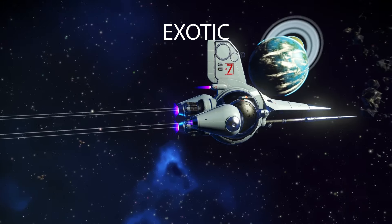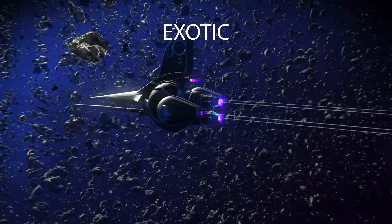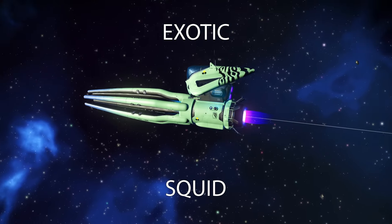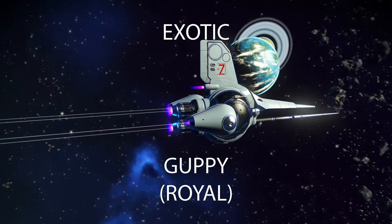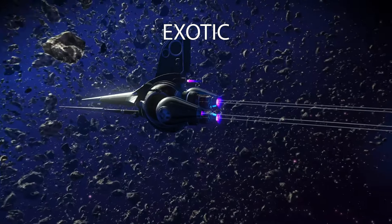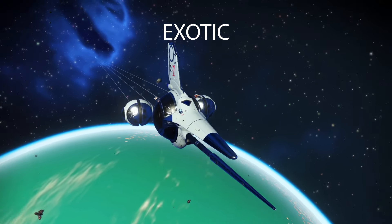Exotics — every system has one and they always spawn as an S-class. They're hard to find and come in three different types: squids, guppies, and royal guppies. Similar to solar ships in that they're great all-rounders, but they start at the top end as they always come in as S-class. They're on the pricey side, but are a special prize for those that find them.